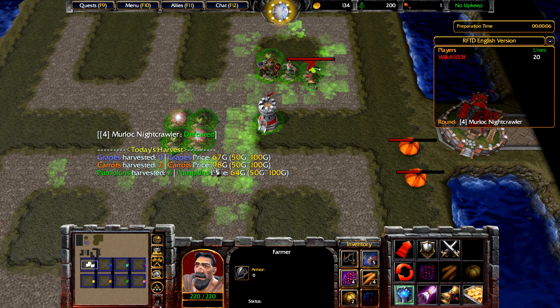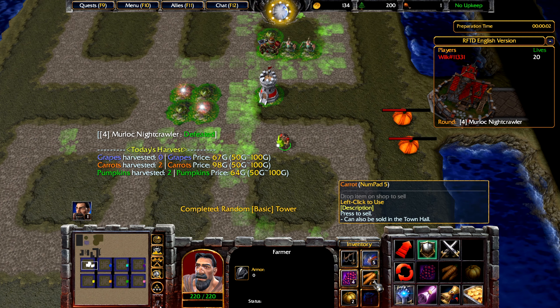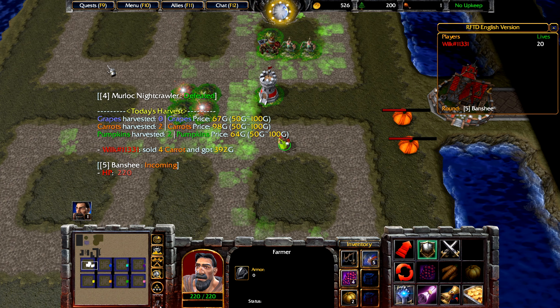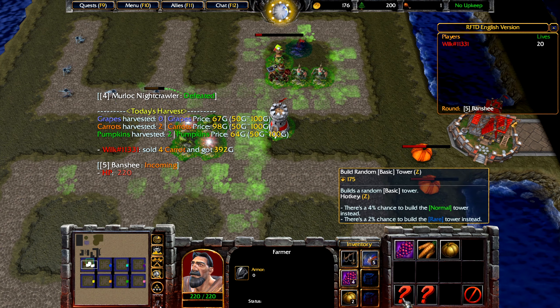Let's build one more tower. As you can see here, carrots have almost a maximum price — this is a very good place to be in when you want to sell. Right now we sold them, and then we'll use the gold to build some more towers.